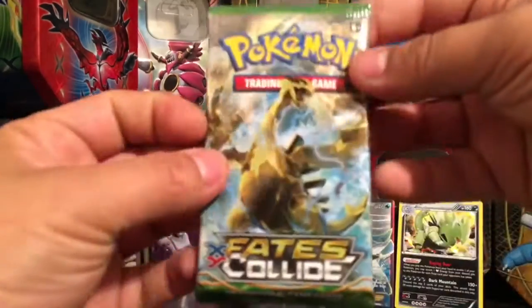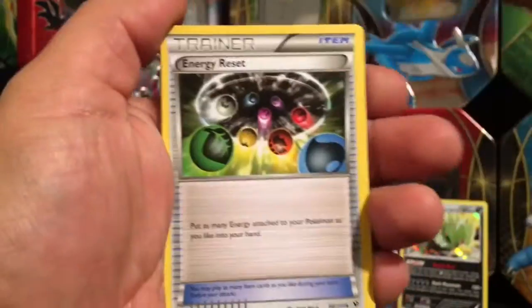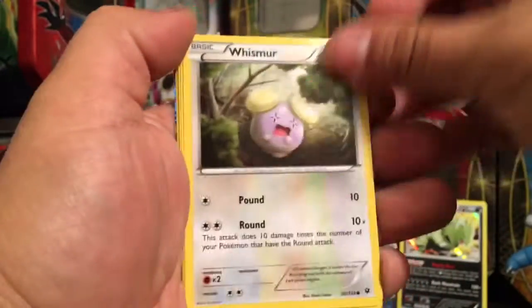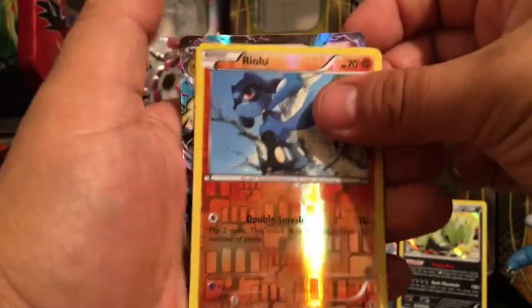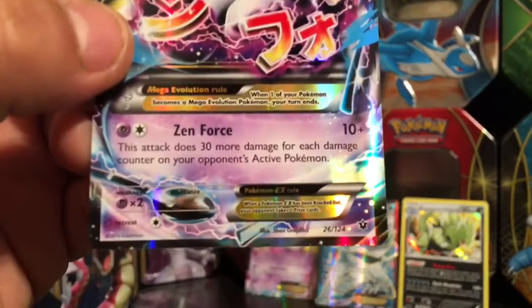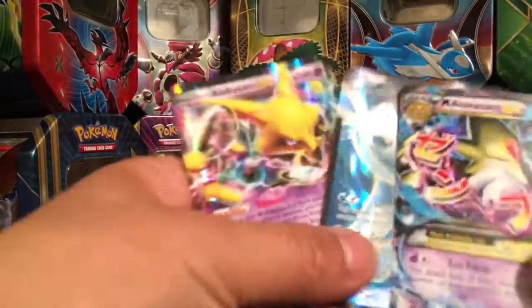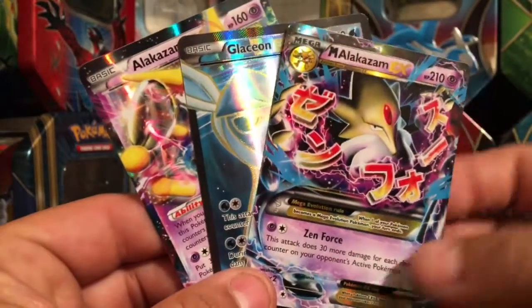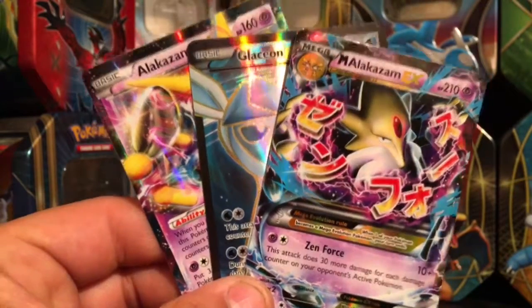Moving those out of the way — here we go for our last pack for today's video. Energy Reset. We got a reverse holo and we have a Mega Alakazam EX, number 26 out of 124. So there you go guys, hope you enjoyed today's video — don't forget to thumbs up and subscribe and tune in for tomorrow's video for the next half of this Pokemon booster pack opening. Catch you guys in the next video.